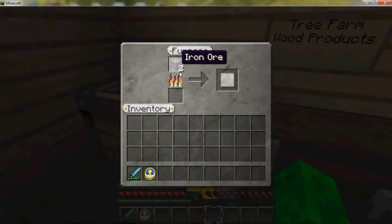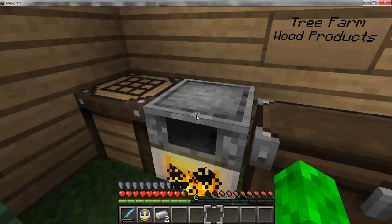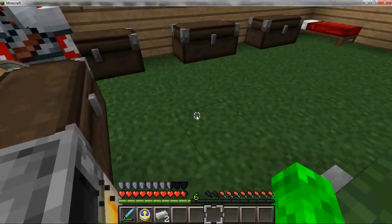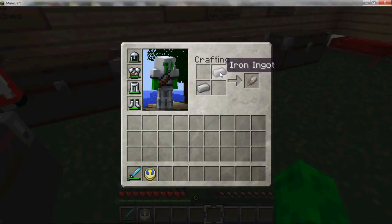Go ahead and put your iron ore in the furnace. What that's going to do is turn it into iron ingots. As you can see, that's done, and I've still got tons of power left in the furnace from that charcoal because it lasts for a decent amount of time. So go ahead, you can even do this in your inventory because it only takes two. Just a nice diagonal line, and that will give you shears.